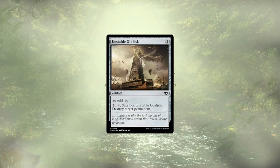Last up is Unstable Obelisk. Do I think we could pay seven to blow up permanents on a regular basis? Yes, I do. Do I think that's the best use of our mana? No, I don't. In a deck more focused on artifacts and running things like Unwinding Clock to make sure we're always untapping and having access to a ton of mana, I think this would really shine, but in this deck the ability is just a little too expensive for what it does.